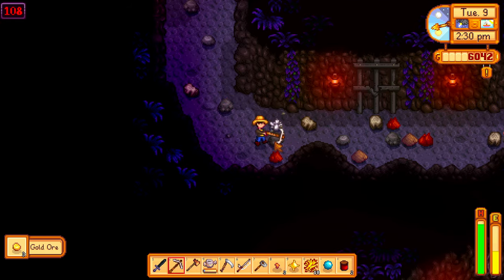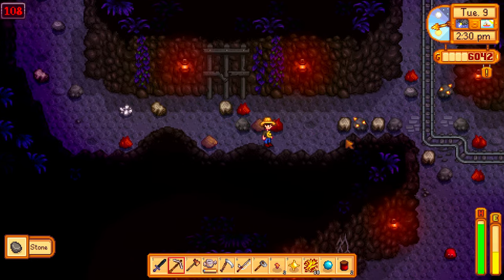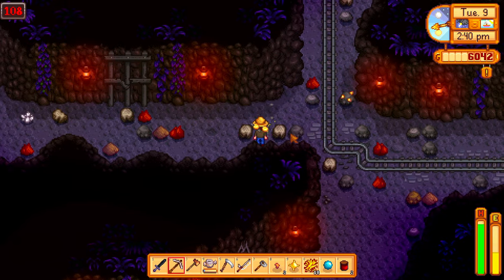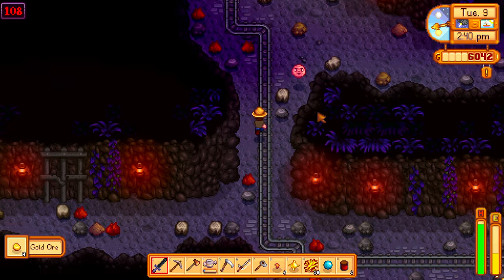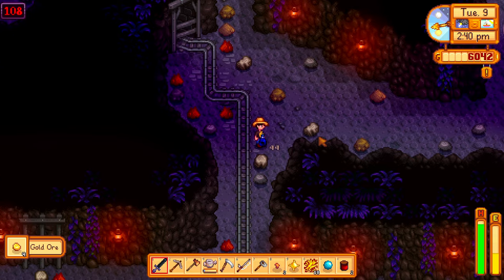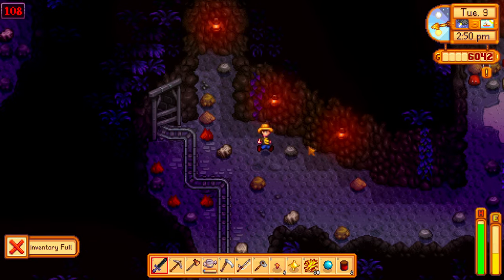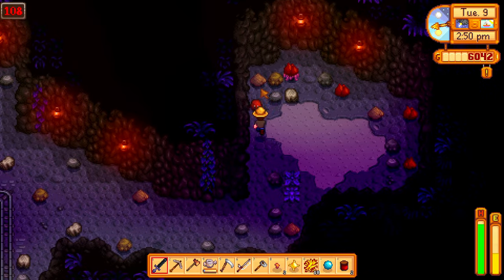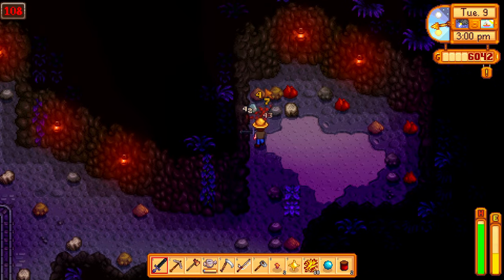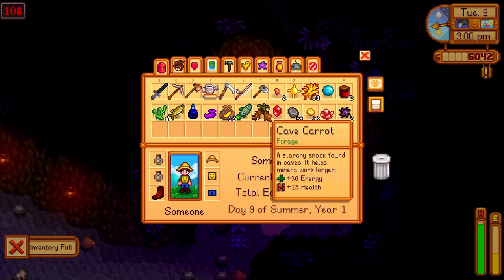Yeah, we just need two more. Hopefully — ooh, more gold though, there's a ton of gold. I honestly am not gonna need to come back down here anytime soon for gold or anything like that. What is this? Oh, squid ink. I don't think I've seen that before. Nice grab. That's kind of — whoa, didn't expect tool bombs. Bombs!